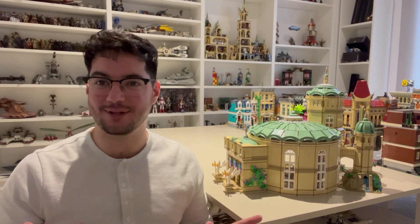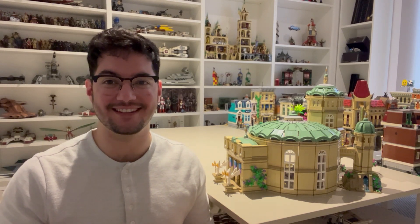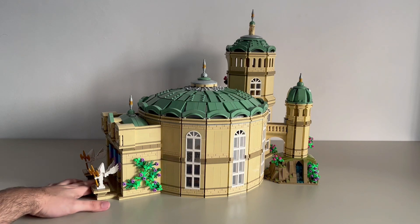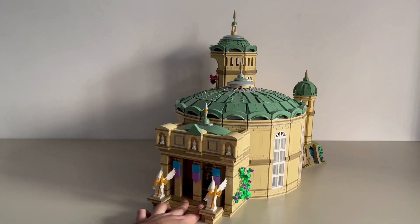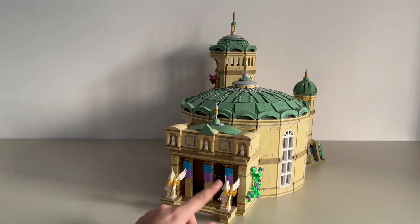I'm not going to ramble on, let's just get into the close-up so you guys can take a look at this thing. Here it is. Before we take a look at the details on the inside I wanted to show off a few of the features on the outside. Starting off with this entryway right here — as you can see the entryway is built up of these three pillars with three flags.